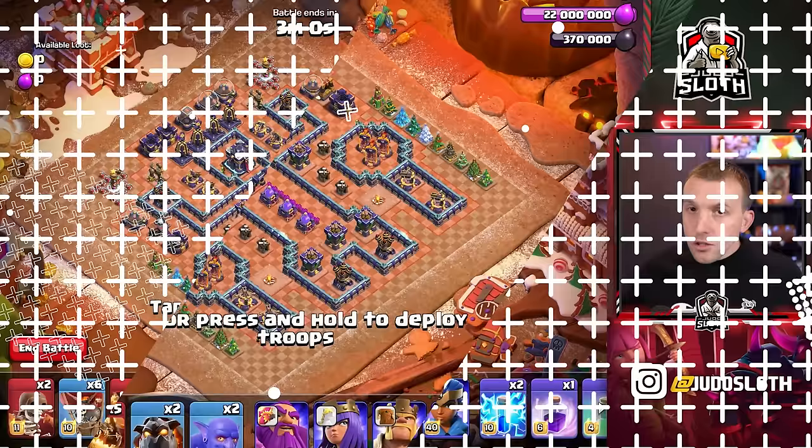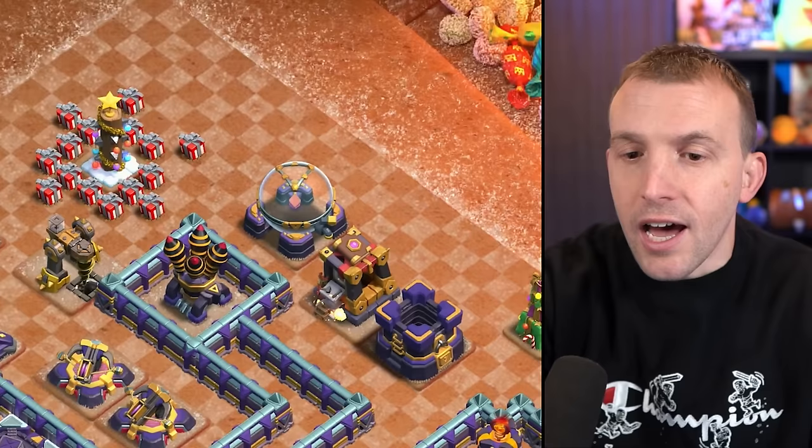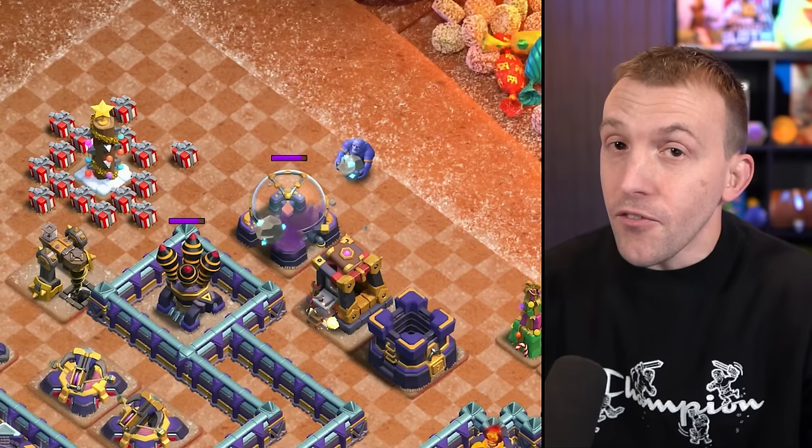Start by ensuring that your Grand Warden is set to air mode. We will then use a bowler at the 8 o'clock elixir storage to bounce through and take out the air defense. Mimic this on the other side of the base — a good learning point if you're ever trying to set the funnel and snipe a defense at the same time.